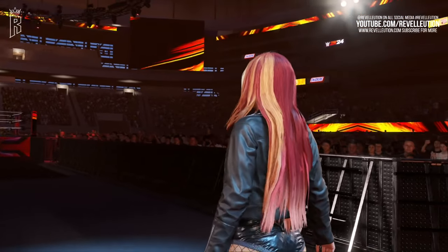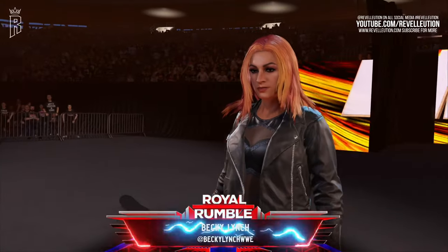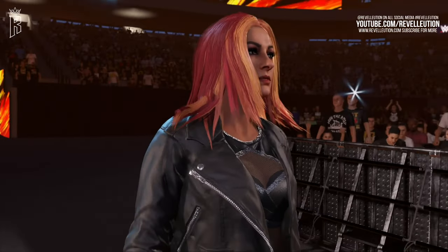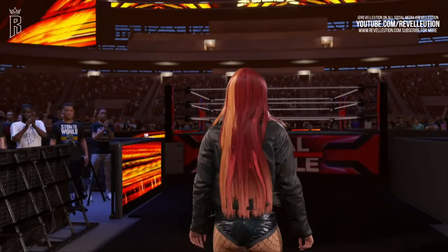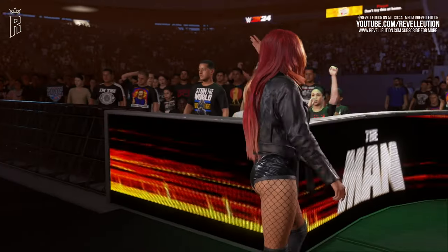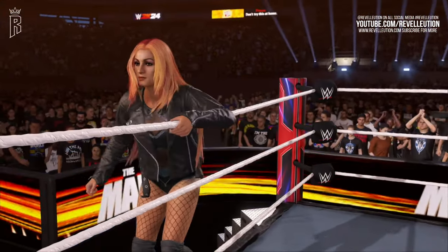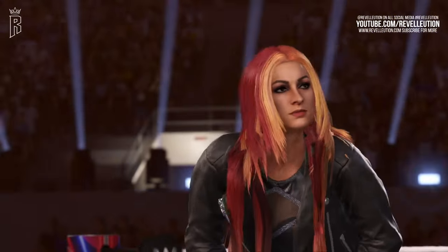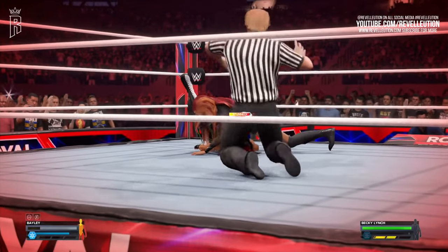Up next we have the Man, Becky Lynch. Becky looks so much better than last year, and whilst I quite liked Becky's modelling in last year's game, it represented a version of Becky that was more of a one-off look and more or less instantly fell out of date once the game released. Thankfully 2K did add a more up-to-date Becky in My Faction, and I wouldn't mind seeing some more of Becky's outlandish designs appear in this year's My Faction. In this year's game, Becky comes with a more week-to-week look, sporting her attire from Raw 30 in what was originally intended to be a cage match against Bayley. Becky also comes with her very own super finisher in the form of an avalanche manhandle slam, which will make for some awesome table spots to spice up any match.